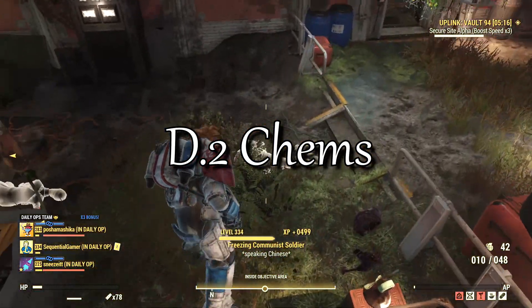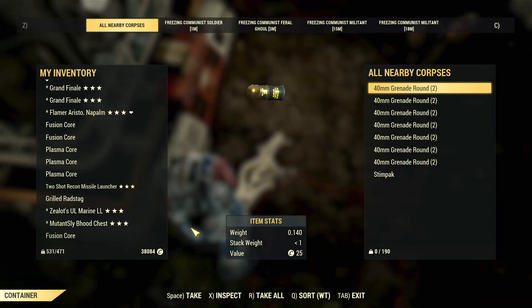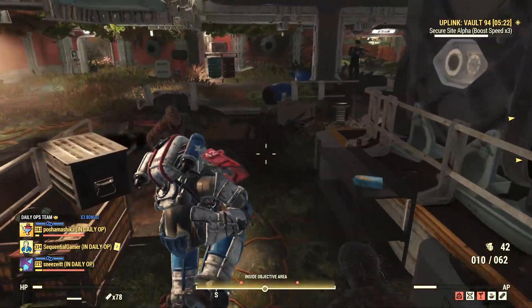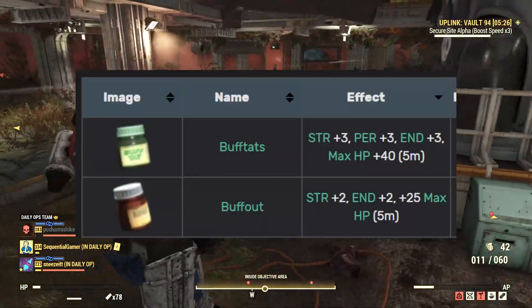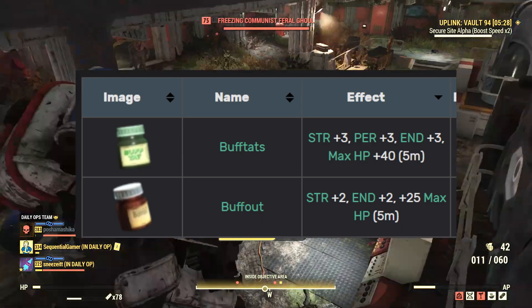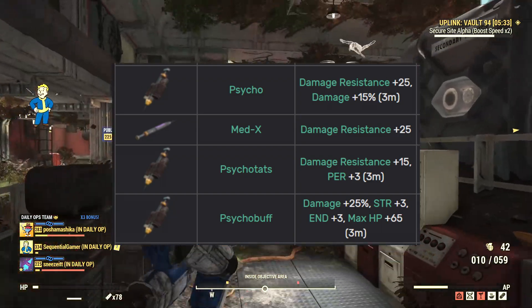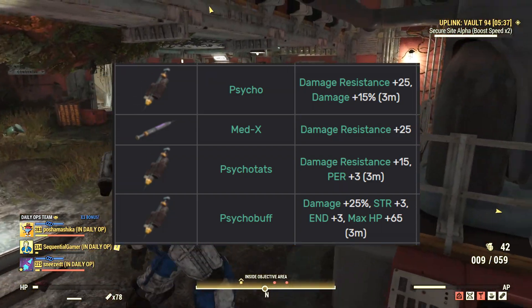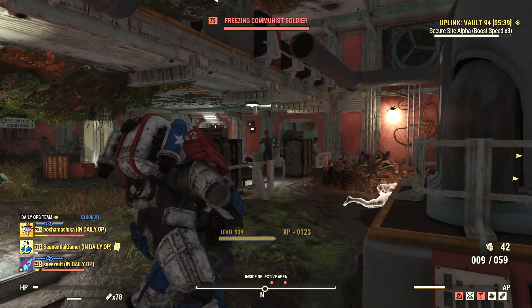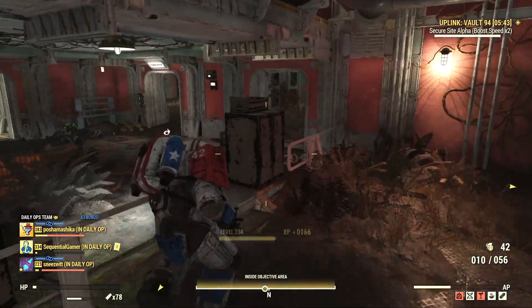Drugs give you a pretty big boost but only for a few minutes, so they're very good for situations like bosses or events where you do a lot of fighting in a short time. If you use melee, you can buff your strength and melee damage with Buff Out and other chemicals made from it. Psycho products give you a general damage and resistance buff — they're good with any style but again only last a few minutes. Stacking bonuses from food and drugs can be very useful when the situation calls for it.